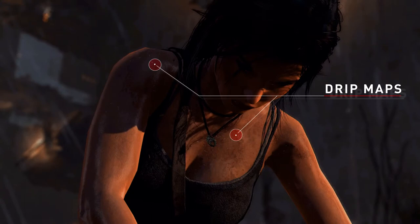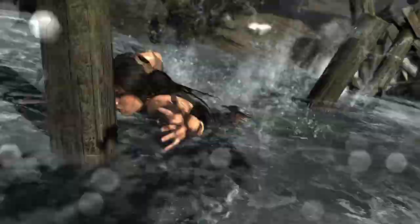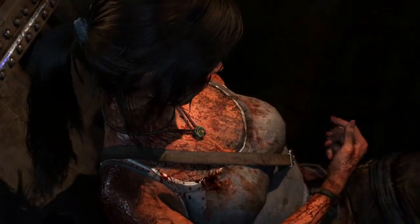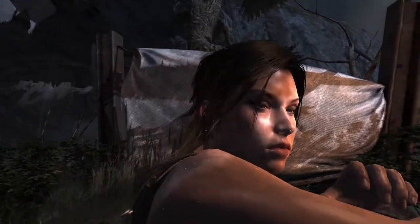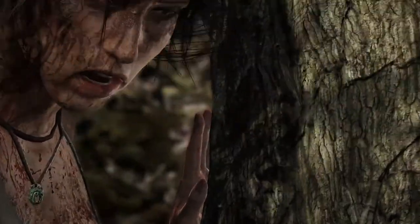Drip maps have been added across Lara's skin that actually react dynamically in the environment when she's under stress or exposed to rain or wading through water. These drip maps are effectively textures or wraps overlaid on top of the model at different locations that are turned on or off during certain game events. So you can actually see the beads of rain rolling across her skin, and you can see the blood drying on her as she walks across some really dangerous and harsh environments.